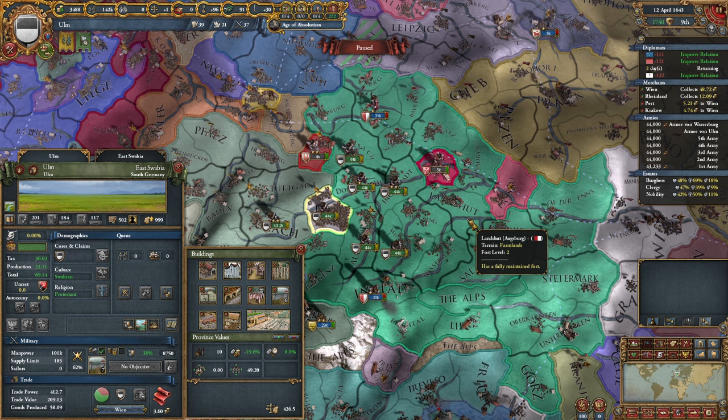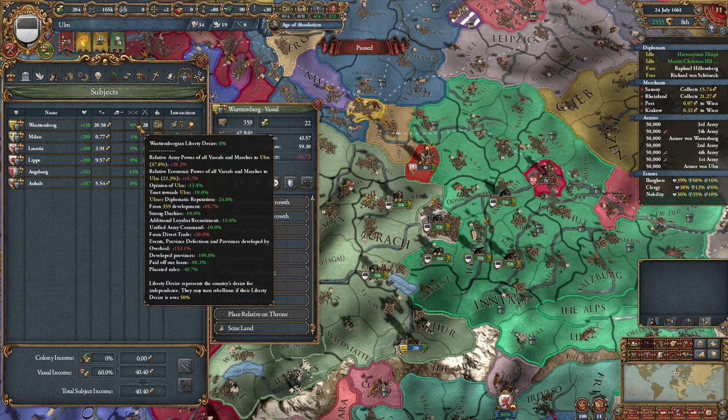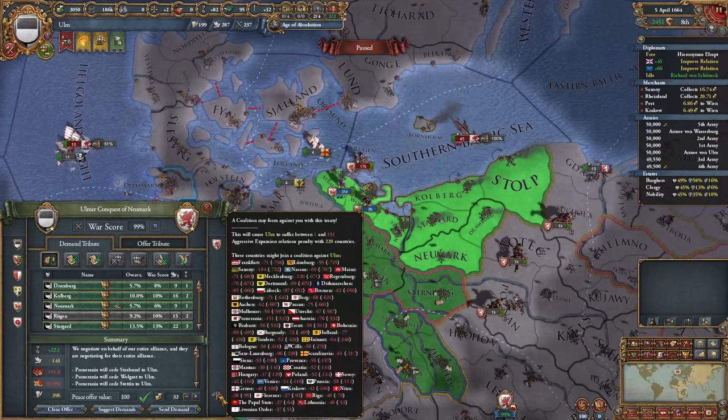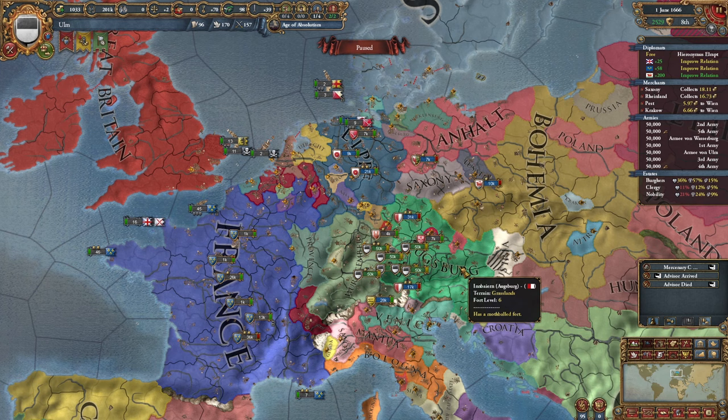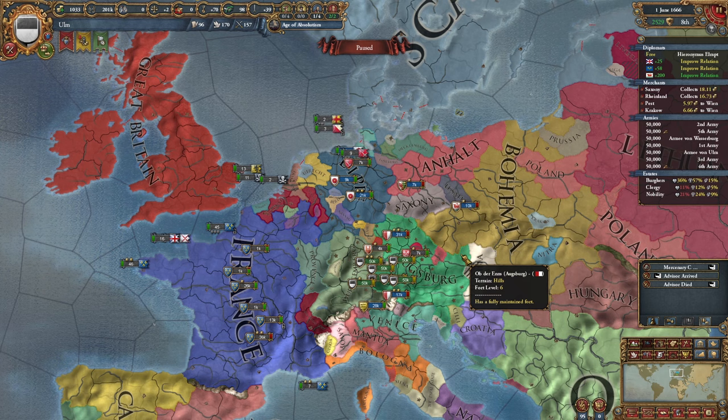Looks like it's finally happening — France and Castile are going to war. Well, Castile didn't put up much of a fight. I think it's safe to say that using debt to control your subjects is absolutely viable. That looks like a pretty bad coalition. I've had pretty much nothing interesting to say for the past hour and a half — it's really sort of been more of the same, managing subjects and occasionally declaring another war. So hopefully we end up finishing this by 1700, or else the real challenge will be me trying to maintain my sanity.